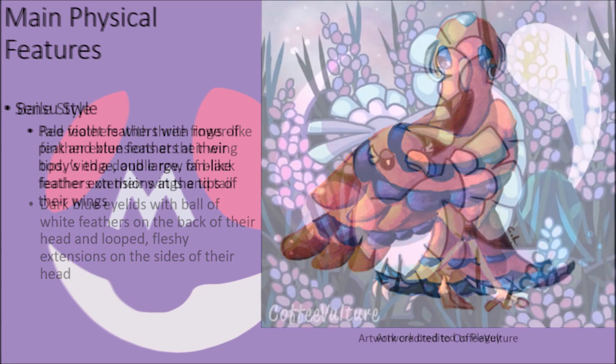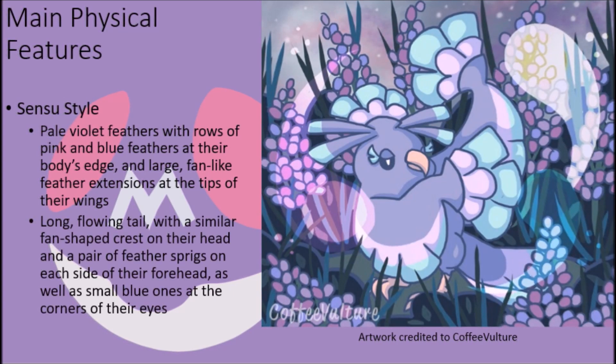Finally, in their Sensu-style form, these creatures have pale violet feathers with layers of pink and light blue feathers at the edges of their body and large fan-shaped feather extensions at the ends of their wings. Their long tail has a flowing appearance, and their head is adorned by a similar fan-shaped crest, with a pair of feather sprigs on each side of their forehead and a set of small blue feathers at the corners of their eyes.